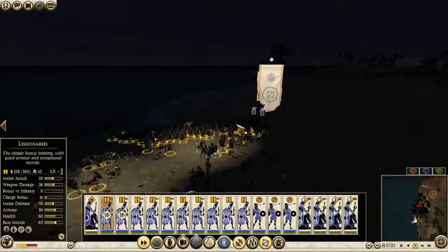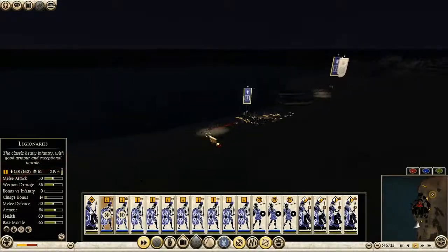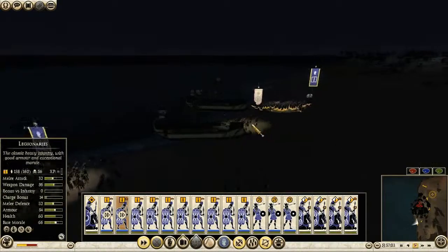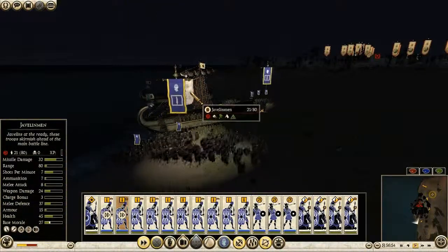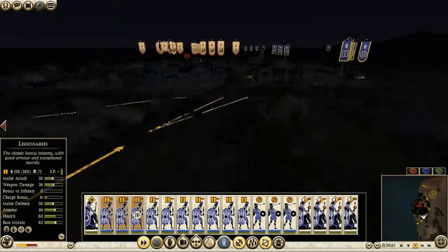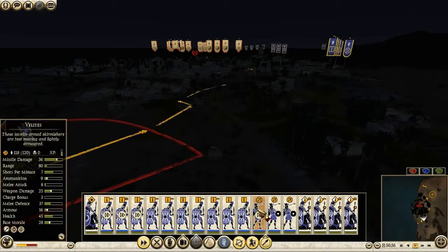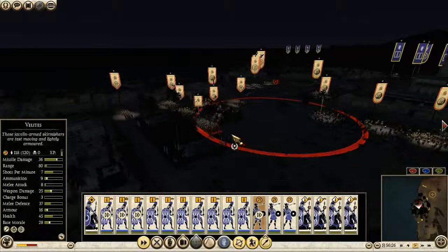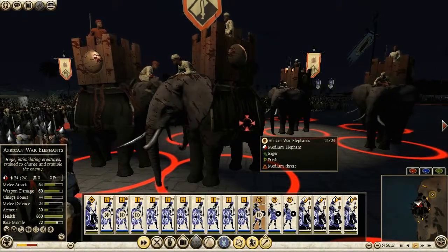These guys are dead - well, they're not dead yet but they're routing. Okay, they are shattered. Let's see if I can shatter these guys as well because I don't want them coming back. Okay, there they go. I actually think the valetais and javelins were also good against elephants. Apparently my cavalry has a bonus against large, and I assume these elephants count as large - pretty cool.